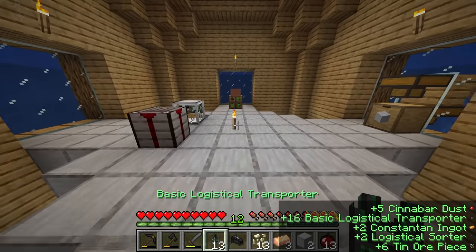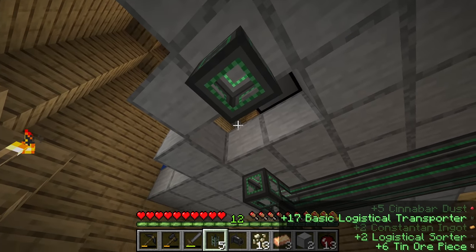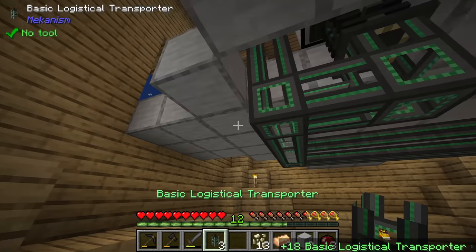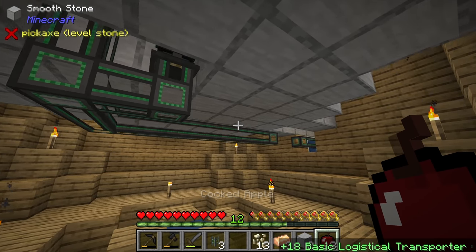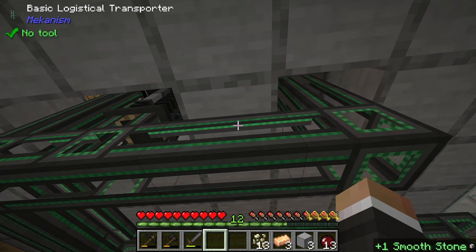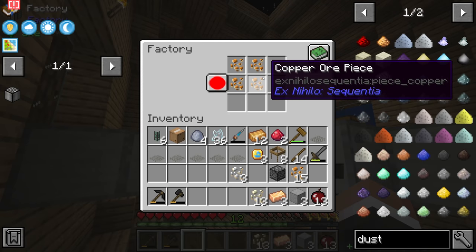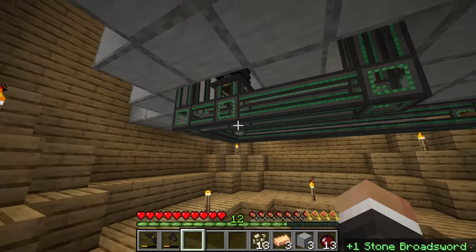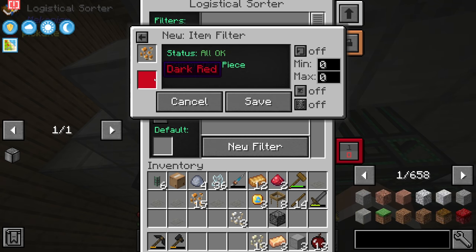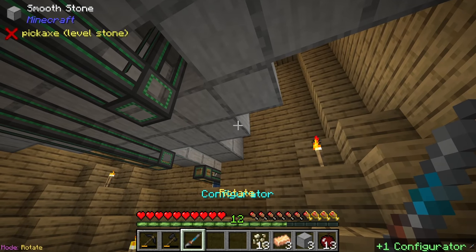The sand will come along the floor pipe and head up into the auto sieve. We'll have the logistical sorter extract from the bottom, with another pipe going up into the factory. This is where the coloring of pipes really comes in useful. For example, if we want to send copper ore pieces to the factory, we go new filter, item stack, copper ore pieces, set to red, and save.